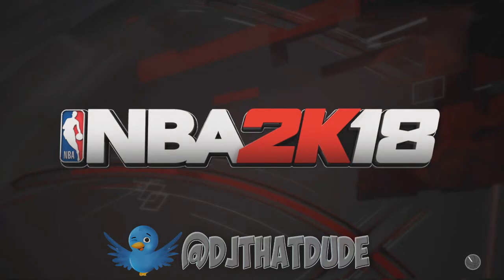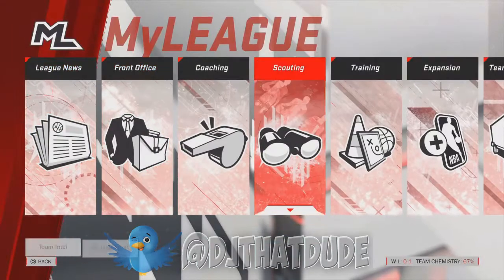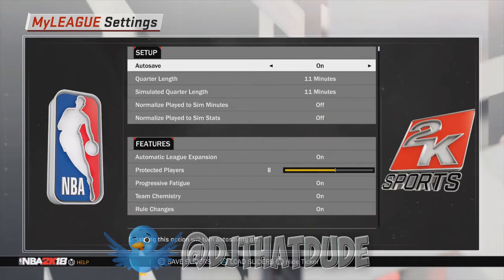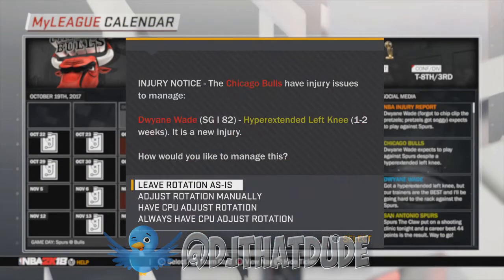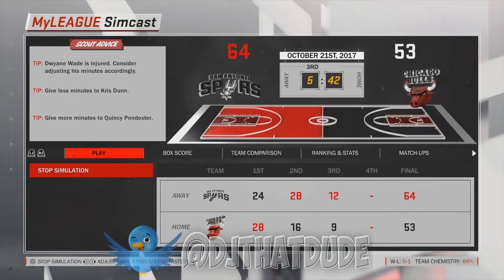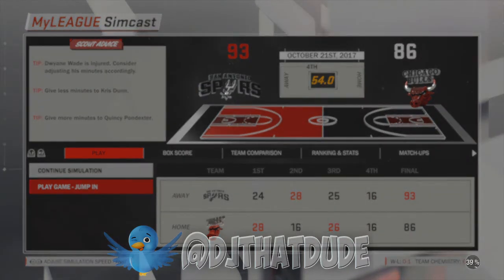Now here's what's different. As soon as this jumps to the loading screen — this is what's different about this glitch. Before you do it again, you don't have to make a new save. Here's what you do: go back to the options, click on My League settings, and turn everything down to 11 minutes. When you do that, play the next game the same way — SimCast, leave rotation as is, decline trade, same shit. Come in at just under a minute — 54 seconds — and jump load in real quick.